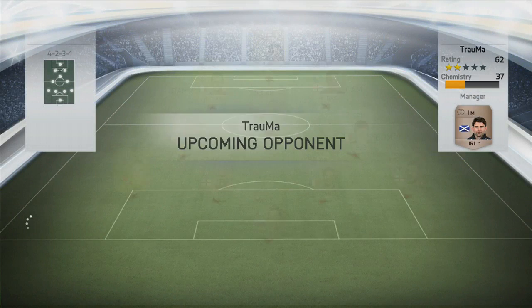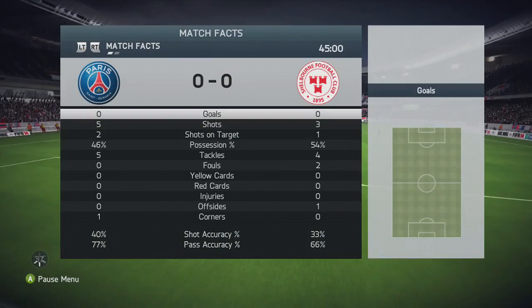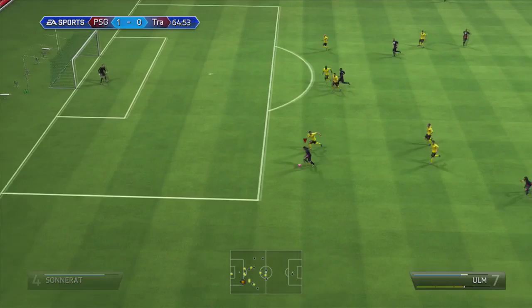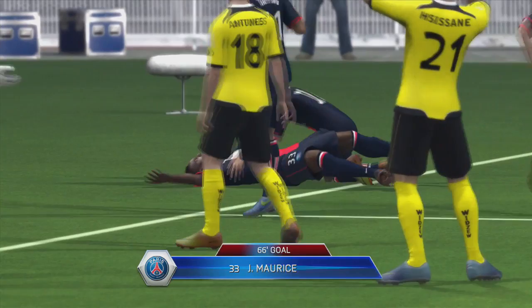We find another game against someone roughly the same level as us — a 37 chem team, two star overall, with gold, silver, and bronze players but not much chemistry. I was pretty confident we could walk away with the win. At halftime it was nil-nil and I was slightly shading it but he had more possession. As we came out after halftime, the overpowered cross goes to the back post and Clark Harris — a very quick, strong English striker I'd recommend — finishes it. Maurice then climbs well in the 66th minute to make it two nil.